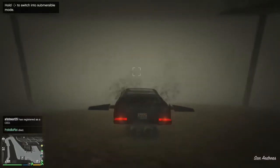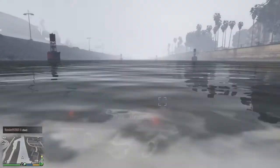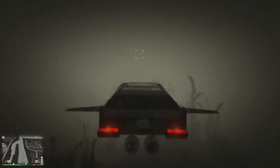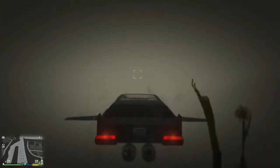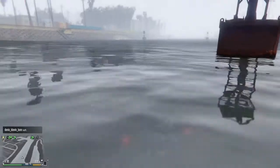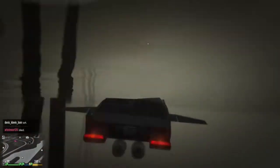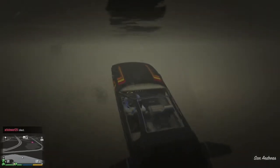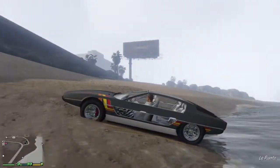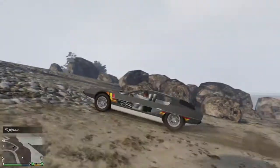Here you can see the submersible capability — a bit like a submarine, which is very handy if you accidentally drive into water. It will still last for ages, which is great. The only problem is that Rockstar has made the water very dark so you can't see much. I wouldn't generally recommend using it underwater, but if you need to, it is a cool feature — kind of like a James Bond vehicle. It's very easy to come in and out of the water, similar to another submersible car we had a while back.